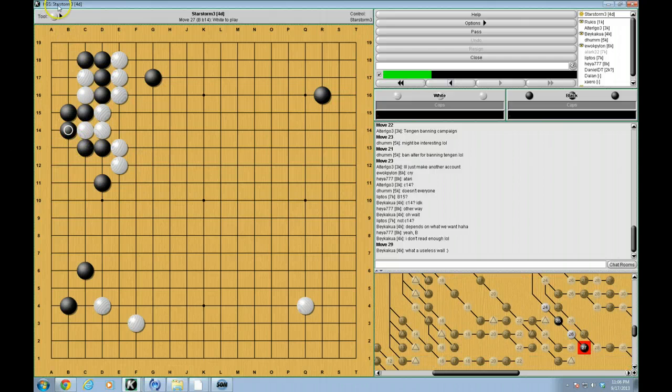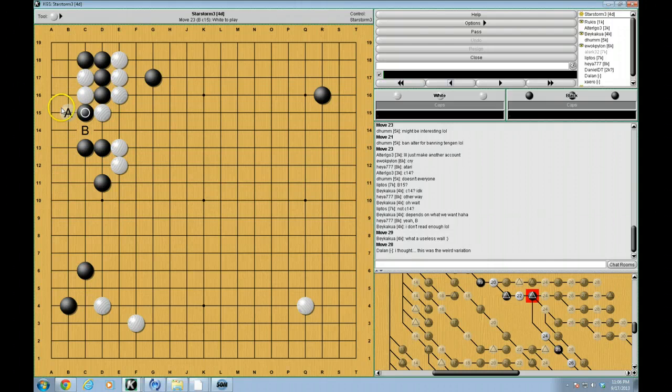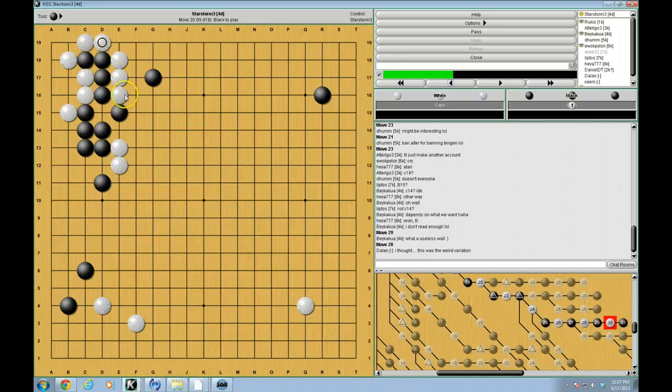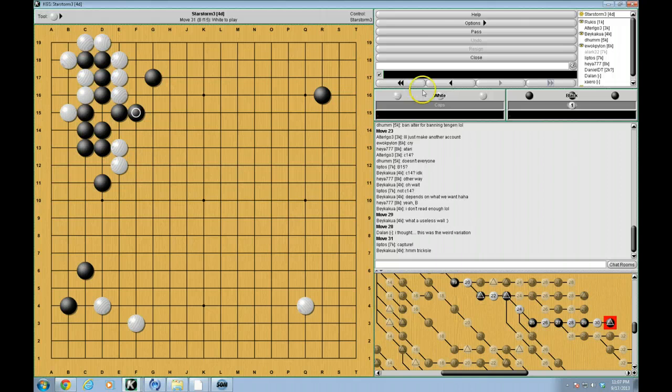And if white does this, it doesn't really do much to black. Black just responds here, and now white has some shape problems. And even if white fixes his shape problems, black is still thrilled. White cannot do this — this is not good at all for white. So really the only thing remaining is this move. And there are two things black can really do here. The first thing black can do is this move. At first glance it looks like we can find a really cool tesuji — at first glance this looks like an awesome move, or at least what you do after it looks awesome. Because white can connect underneath. But this isn't very good for white actually.